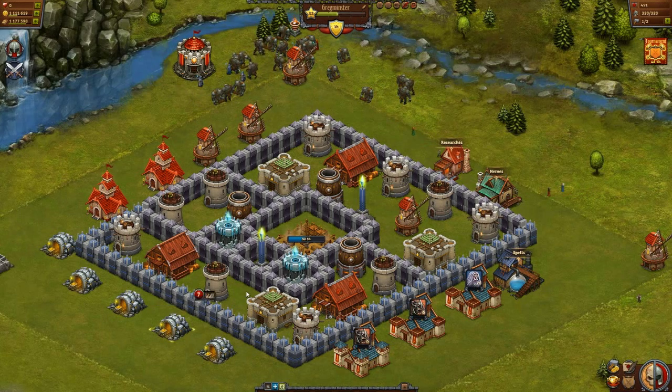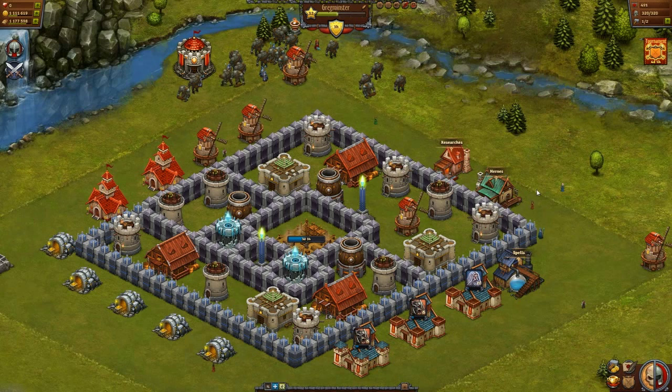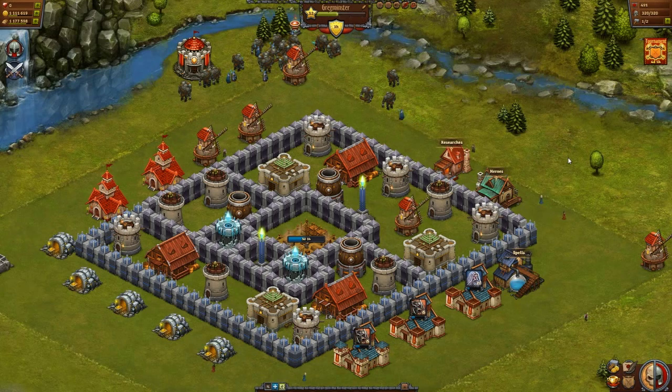When setting your walls, try to section off your castle as much as you can. Having several sections means enemies have to go through multiple layers and waste the timer even more. Turning it into a little maze of sorts is the best way to do it.